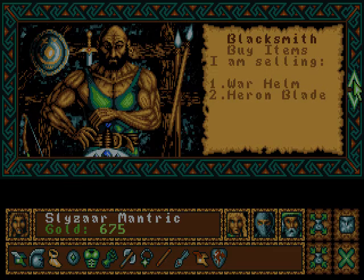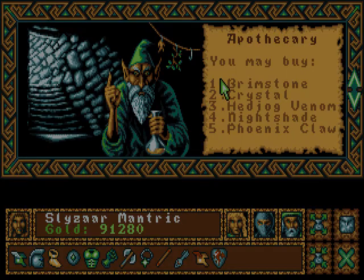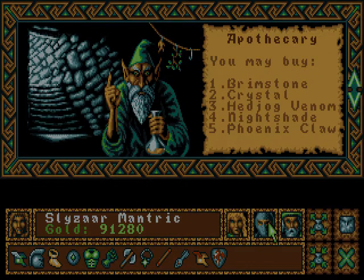I want that other thing I saw. What was that? Battle Bane? Yeah, we have to go and find ourselves some Battle Bane. Brimstone — expensive. Crystals — expensive, I believe.